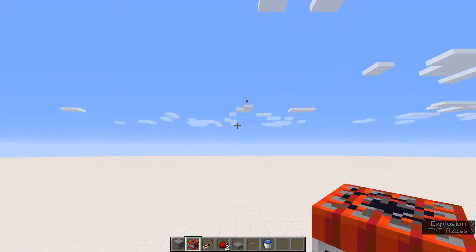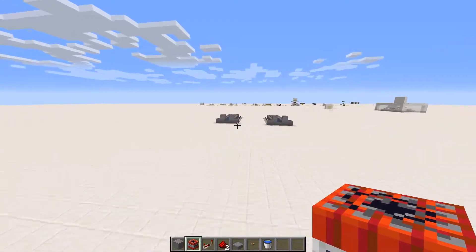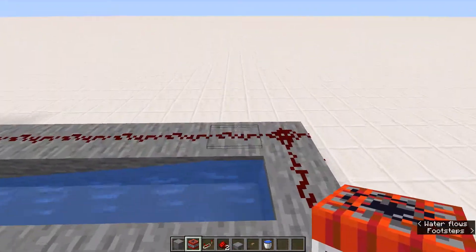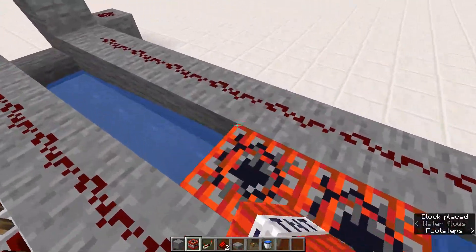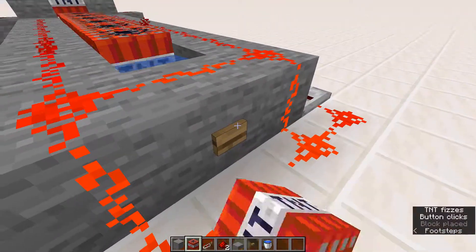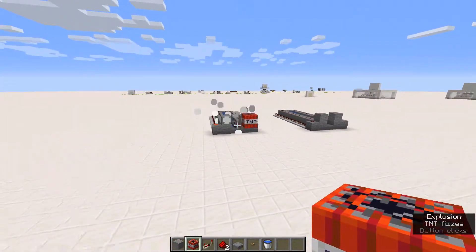If you press this button it activates all the TNT and barely activates that one, and it goes flying off into the distance. Now if you don't want it to explode midair, you can take off a few ticks over here and try launching it again until you get it landing right where you want it, before the TNT explodes.